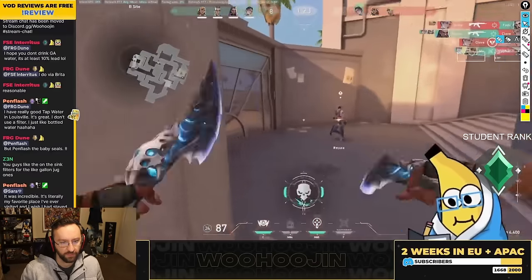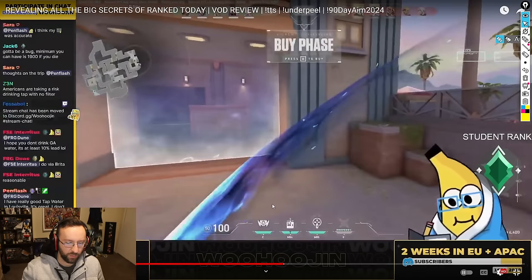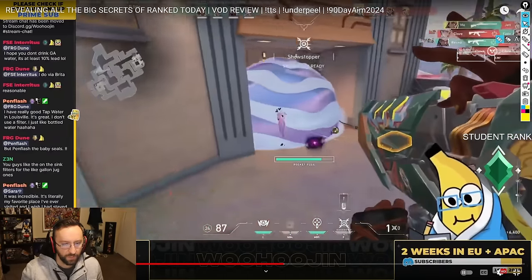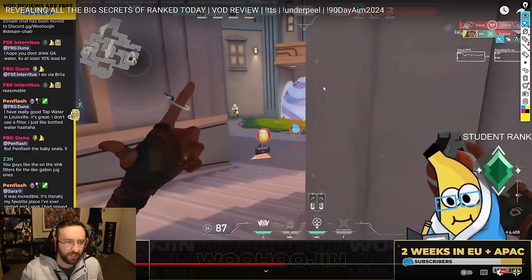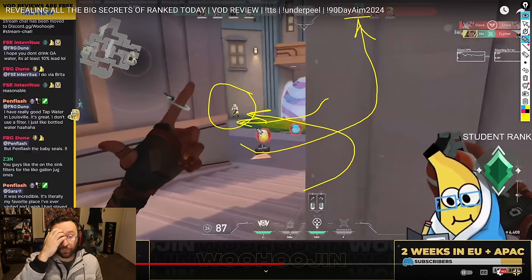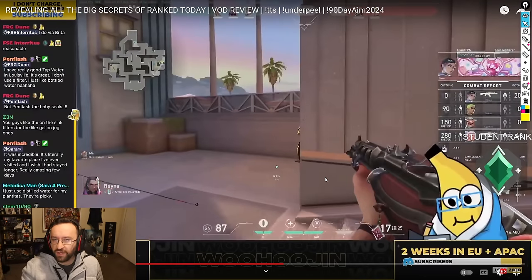Is there a better way to throw that nade? One thousand percent. In a 4v3 you don't need to do anything more — the nade didn't need to be thrown. But if you were going to throw it, you either jump-throw it toward B main or you bank it off the corner to control space into where this person is. Running through an ult completely opens this up — this could be an inexperience point on Ohujan playing against Clove.